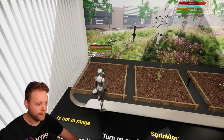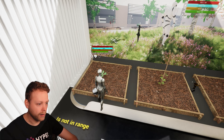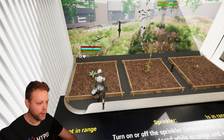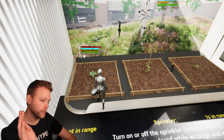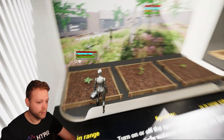We can equip a watering can and by clicking the left mouse button we can water it manually. At the moment we water it you can see it is growing, and in this case this broccoli also has fertilizer in it, so it is consuming both water and fertilizer to make sure this plant is growing.